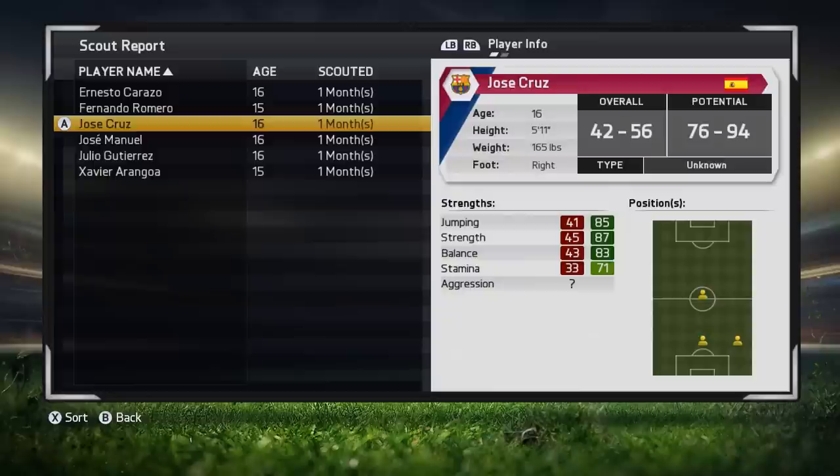Over time the potential range could go up or it could go down. For example, this player starts at 76 to 94. Next month your scout could come back and say he now thinks the potential is somewhere between 80 and 94. It's always worth keeping people who you think have a good potential range because it could get even better. On the other hand, it could get worse — next month it could say 76 to 86. The potential hasn't actually changed; it's just that your scout is getting a better idea of how good this player could become. So how do you recognize a good potential range?